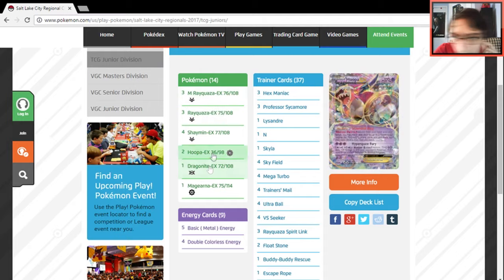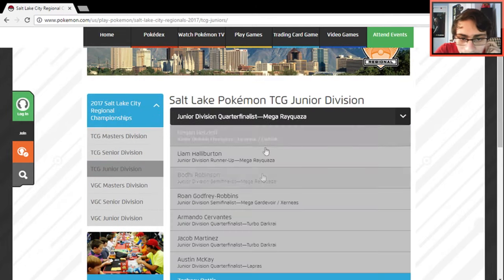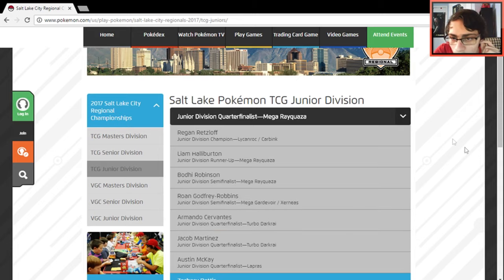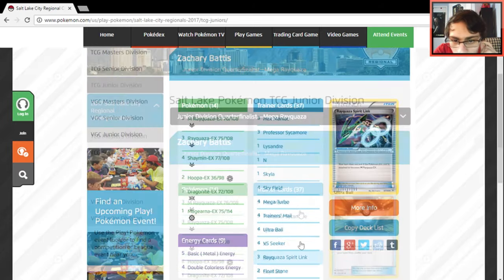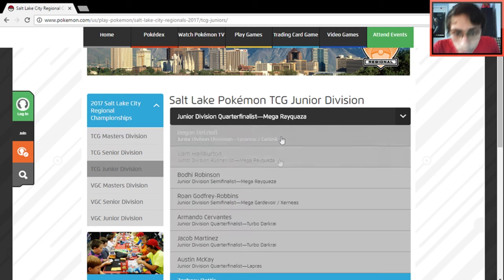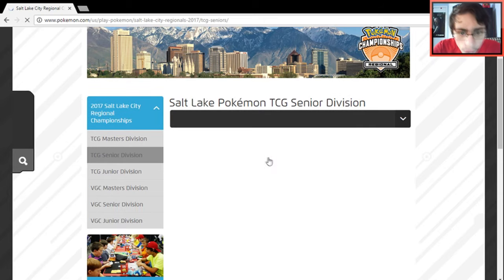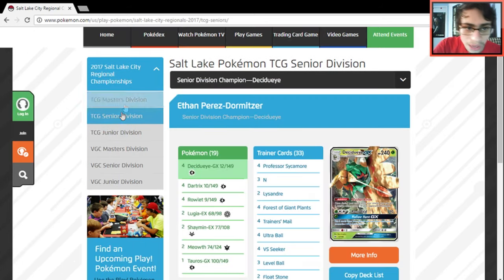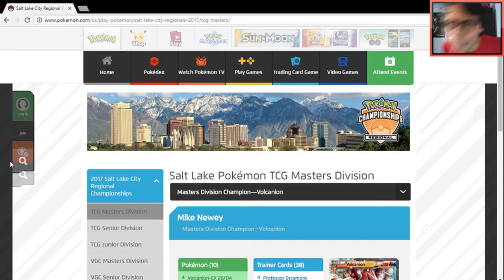The final deck in Juniors is another Mega Ray, but it's a Metal Mega Rayquaza with Aegislash. He probably would have loved to play against the Gardevoir deck with that Metal tech — Aegislash is great against Gardevoir. Overall in the Juniors division there was no Decidueye Vileplume at all — only two Decidueye decks in Seniors, and just one Vileplume variant making top 8 there.